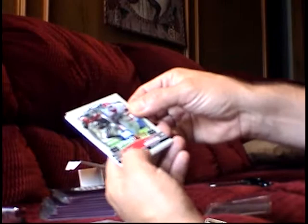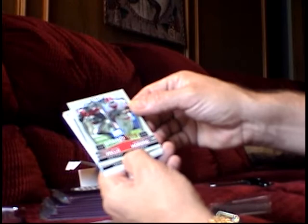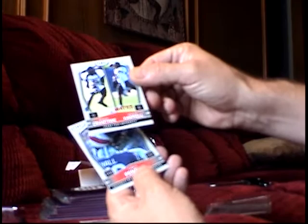Pack one: Hoyer, Moreno — got this standout with Knowshon Moreno and Chris Wells. Beanie. Demetrius Bird. Crabtree and Graham — teammates. And Terrell Fenroy.